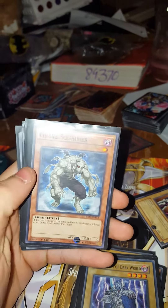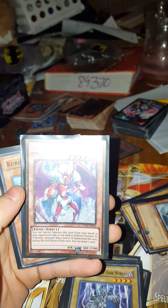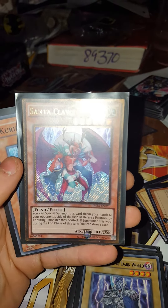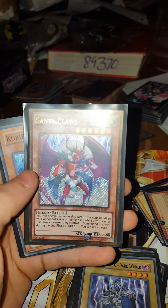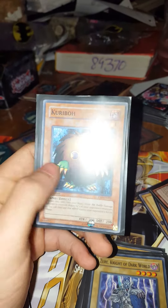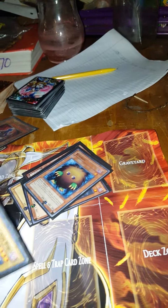Also in this deck I have a Summoned Skull, and Grave Squirmer — his effect is whenever he is destroyed you destroy one monster on your opponent's side of the field. Santa Claus: you can special summon this card from your hand to your opponent's side of the field in defense position by tributing one monster they control. If summoned this way, during the end phase of this turn you can draw one card, so he's always good for getting rid of monsters on your opponent's side. And then Kuriboh — by tributing him you get rid of any battle damage you would take that turn.